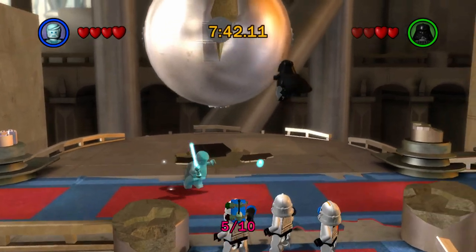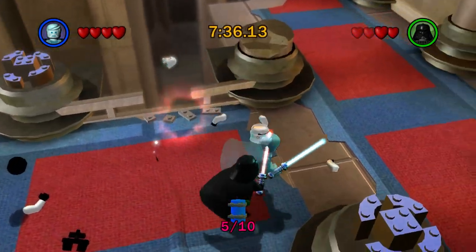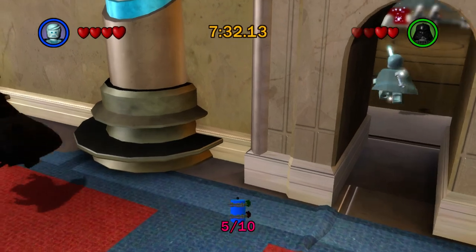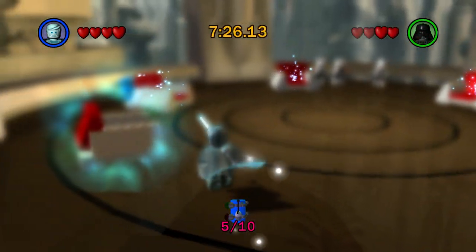Then we have 'play the ship in LEGO Star Wars Skywalker Saga,' which obviously confirms the vehicle from the set — this is on the Razor Crest and the Resistance ship. And then the final type of code is 'play in LEGO Star Wars the Skywalker Saga, find the secret code to unlock a secret character,' and this is on two sets.